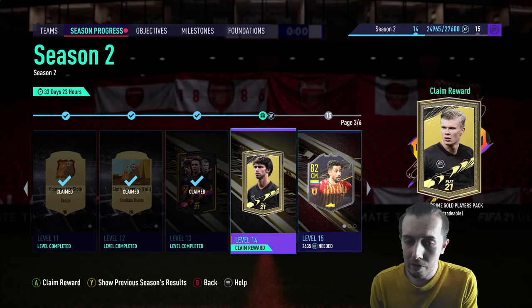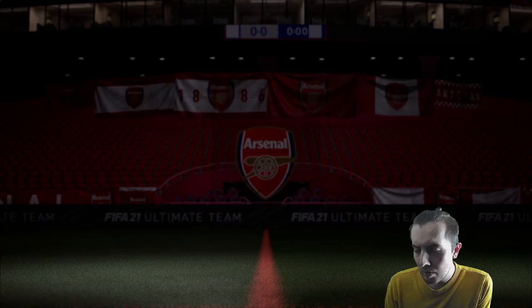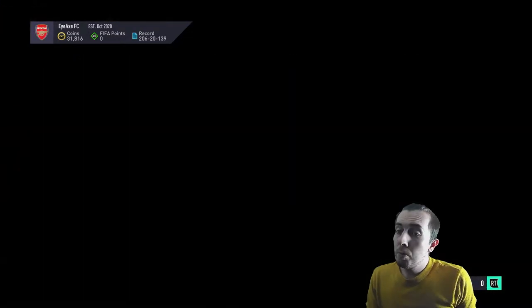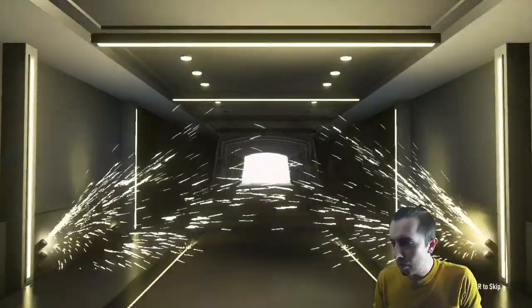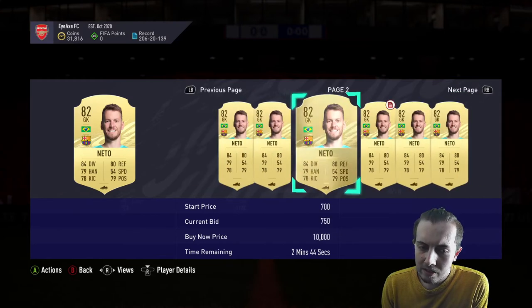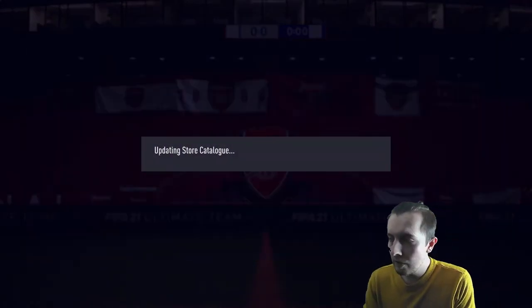We have completed level 14 of our season progress. We've got a small gold players pack - let's give this an open. What are we predicting? Nothing. Yeah it's nothing cool. Got Netto I suppose, it's not totally nothing but yeah, marginally just over better than nothing. You love to see it.